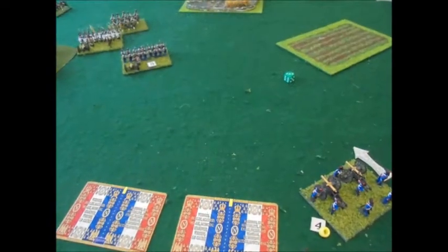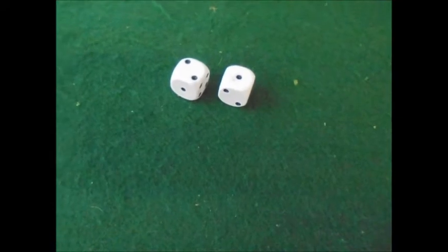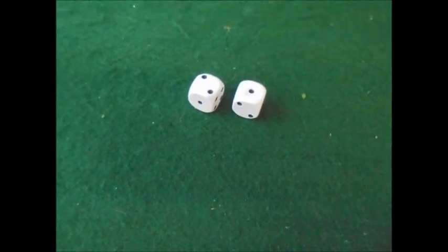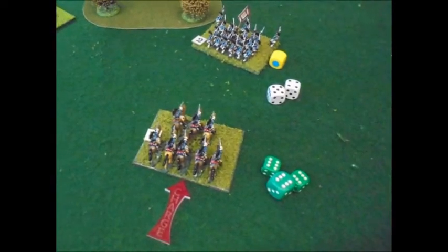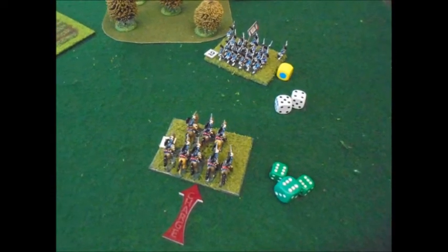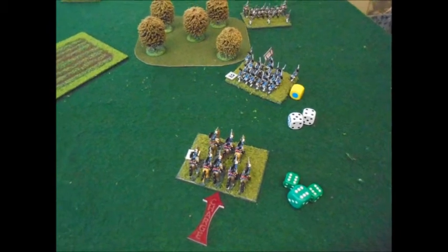You can see where the artillery retreated to and they've now turned round as my activation. Guess what - I get three points, so turning them around and doing the charge was all I got to do. But the charge went really well: three sixes, didn't even bother with fours and fives, enough to destroy that cavalry. Only take one casualty.